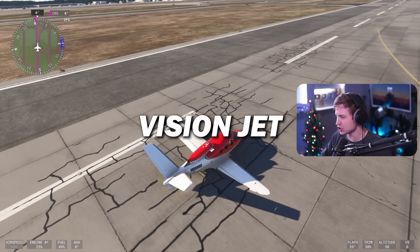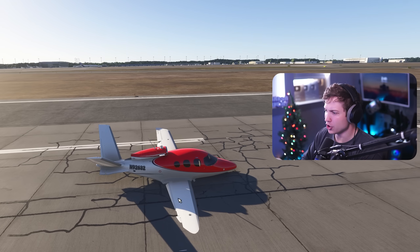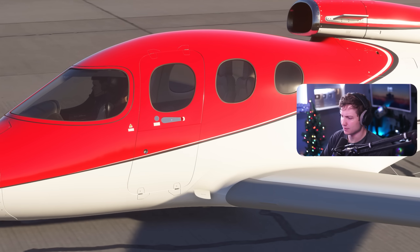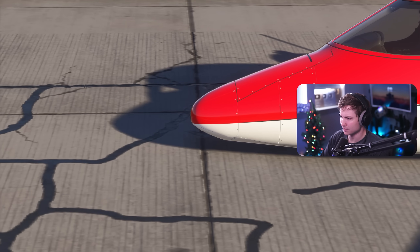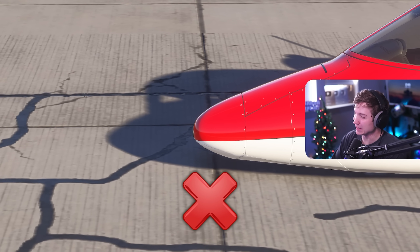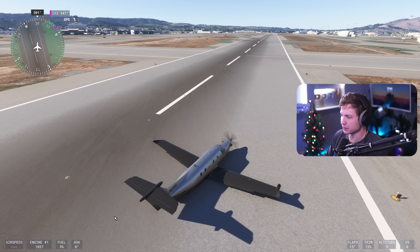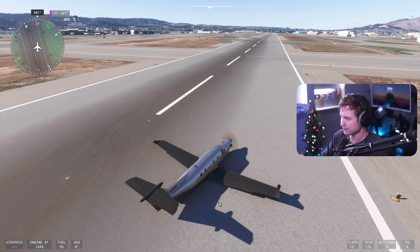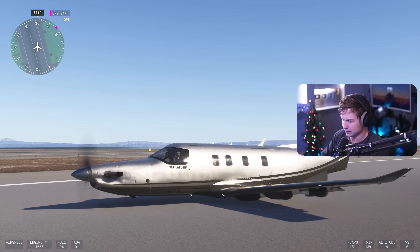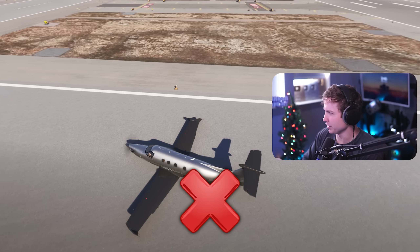Next up we have the Vision Jet, again as light as possible. Full power — no prop to hit the ground with this one. It looks like we're maybe moving a tiny bit, but that's it. Next up is the PC-12, same idea — full throttle. Not seeing enough movement. This one's not moving at all.